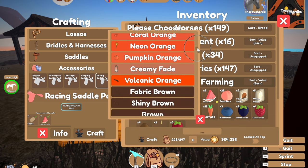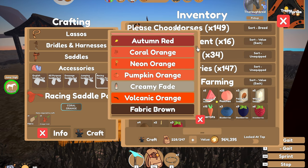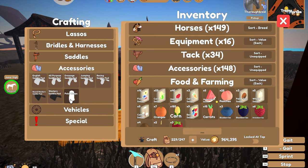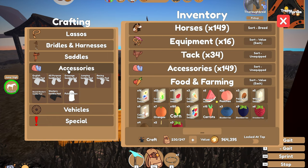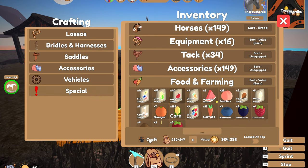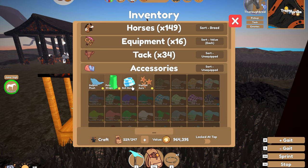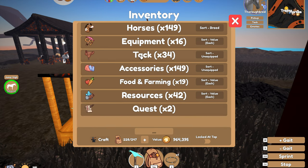Do I do watermelon pink or do I do coral? Let's do a coral color. Is orange too tacky? Coral green maybe — let's go with green because I like green and I've got lots and lots of coral. Okay, we're going to get matching polo wraps because why not. What's in the special one — nothing's in special, why do they have it then? Right, let's tack up our beautiful horse.